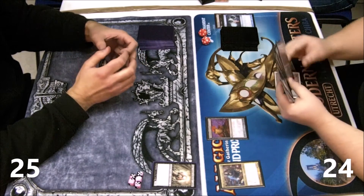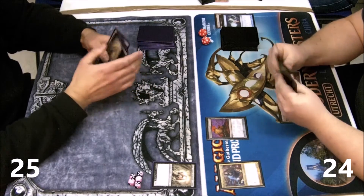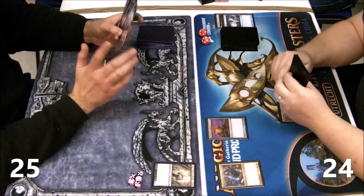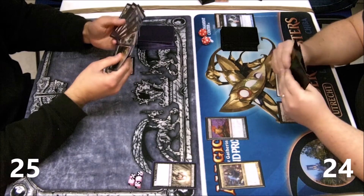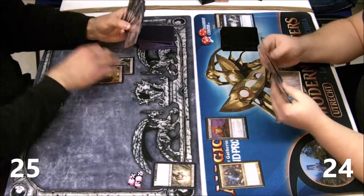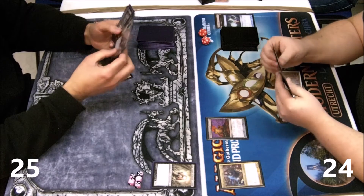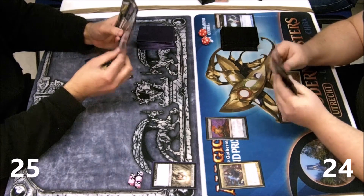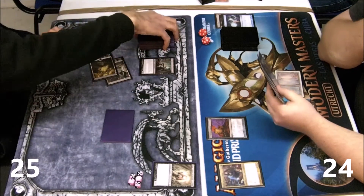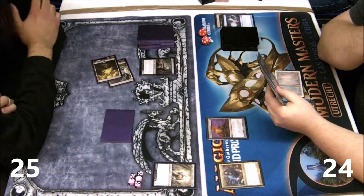I'm going to keep Executioner's Capsule here along with a Marsh Flats, and I mean this is not a good card against Mono Black — I don't think I have a single target, maybe if he runs a Phyrexian Revoker main. I kind of had to play it because I wanted the Metalcraft, so yeah, I was trying to go for that.